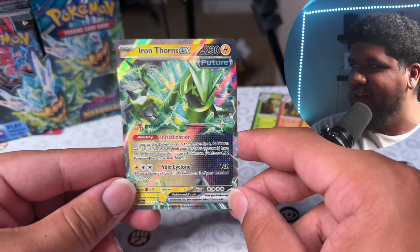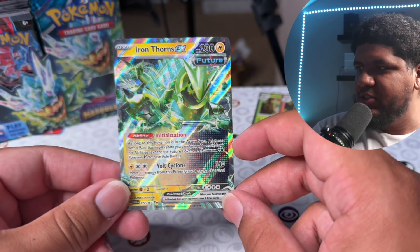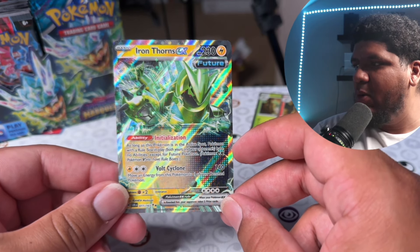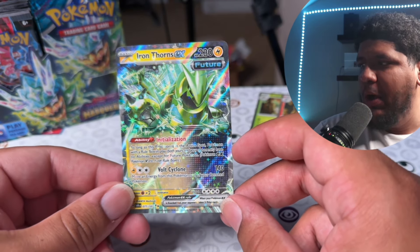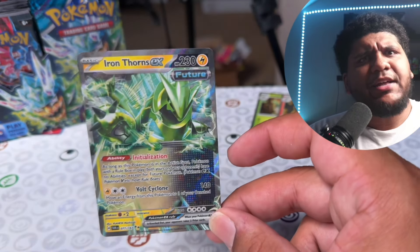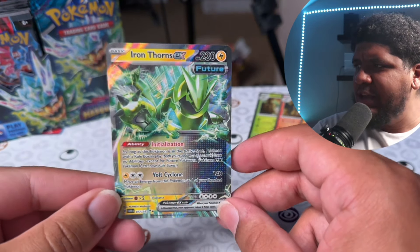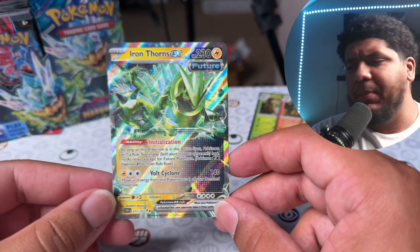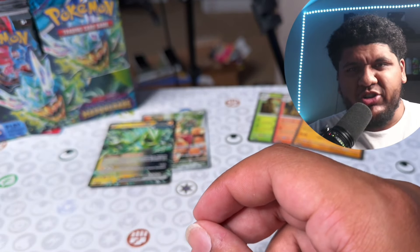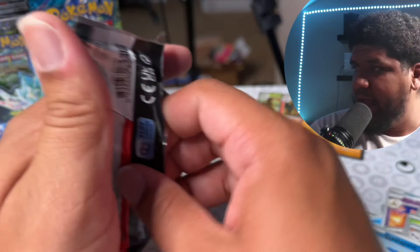We got Cramorant and boom — Iron Thorns EX! Whoo! You can actually make a deck with just all Iron Thorns EX. With this ability, as long as this Pokemon is in the active spot, Pokemon with a Rule Box in play — both yours and your opponents — have no abilities except for Future Pokemon. So you can play just four Iron Thorns EX. Stay tuned — link in the description box down below. I'll make sure once I do get that deck profile up, I'll link it back to this video.